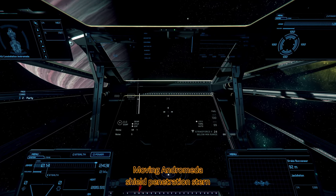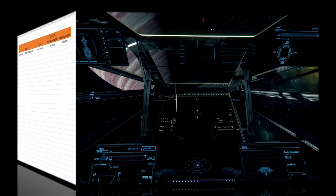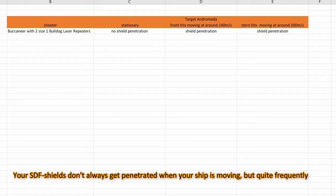Yeah, I guess this test is over because it's confirmed. This is a very bad bug. As I mentioned, there are dozens of reports — this is not just about the Constellation, it seems to affect every ship. Thank you very much, Jack Axton, for helping. To make this perfectly clear: this doesn't mean every hit is always penetrating your shields when you're moving, but quite a few do. I am not mad at CIG — problems are to be expected with a completely new mechanic like SDF shields. But I really think this shouldn't go to live, and I hope CIG will fix this soon.